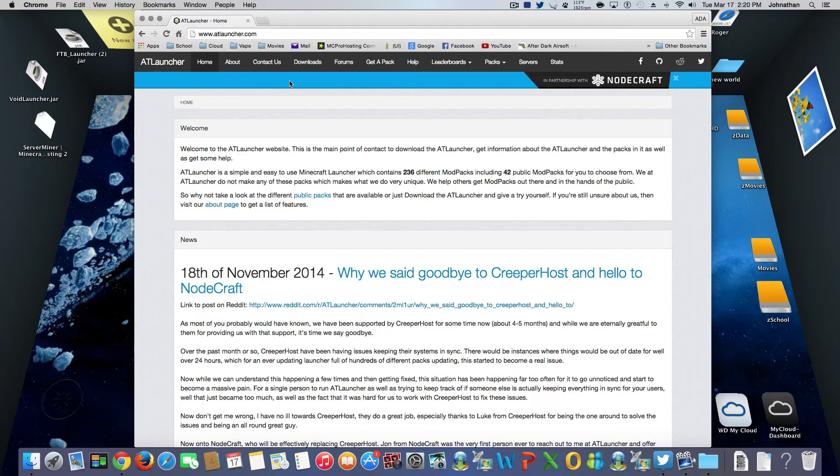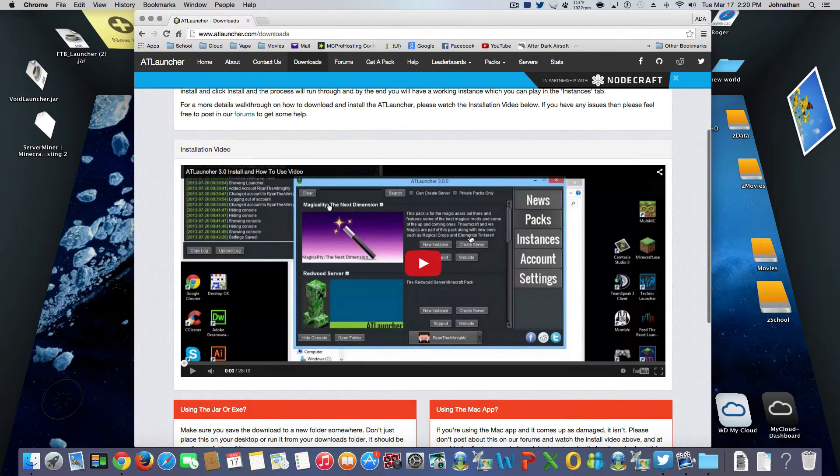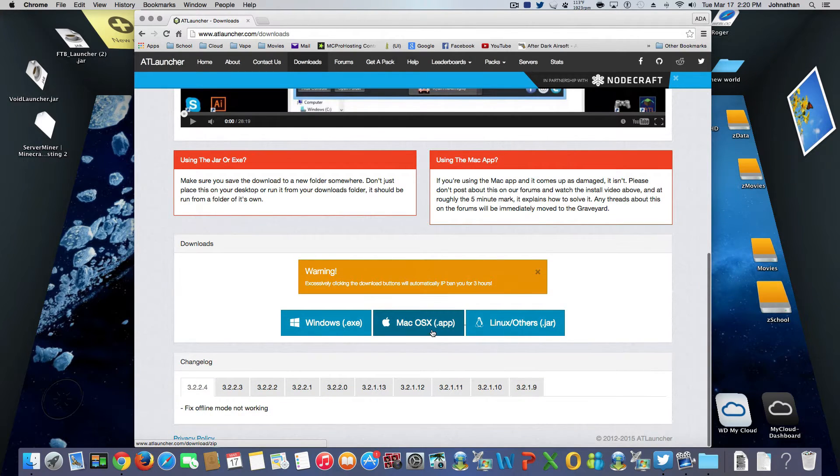Back to the original question: how do I get Sky Factory 2? It's very simple. Click Downloads and scroll down. Again, there's a lot of information here, including how to download and how to install, plus a YouTube video which is a great resource. I'm on a Mac, so I'll use a Mac configured file. Windows users use .exe files, Mac users don't, and any Linux users will use the .jar file. Go ahead and download the application - just click it. For Mac, it'll show up as a zip. Open the zip, extract the file, and drag it to the app folder.